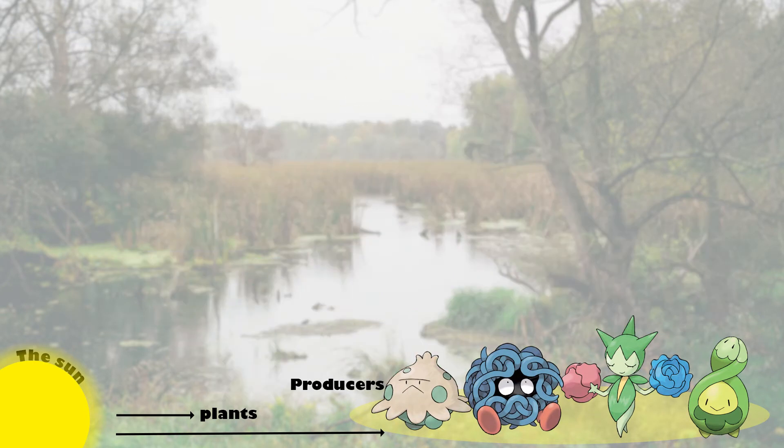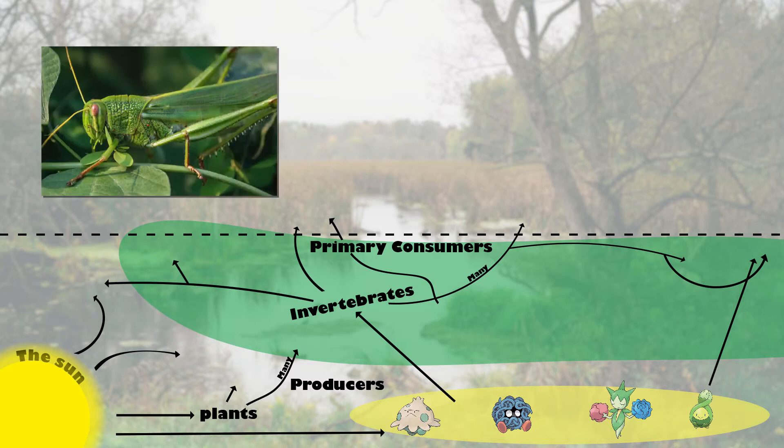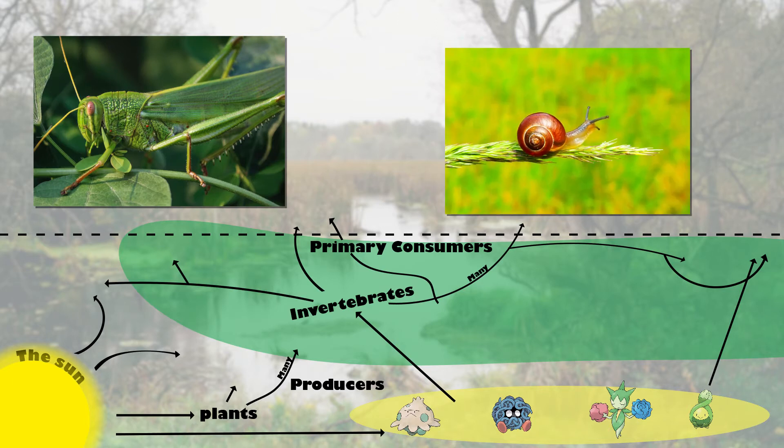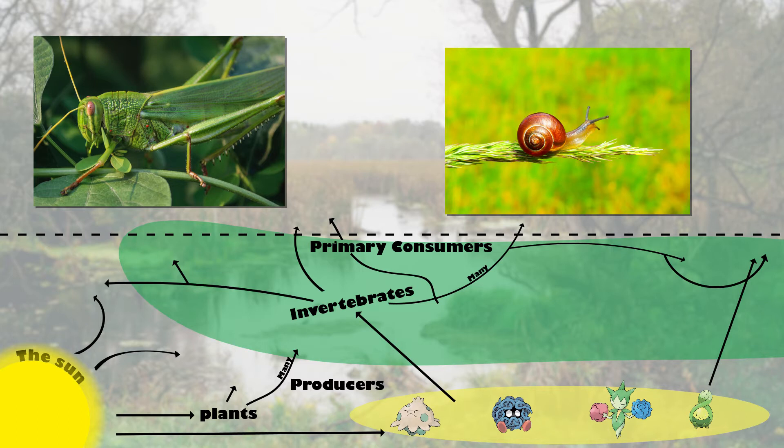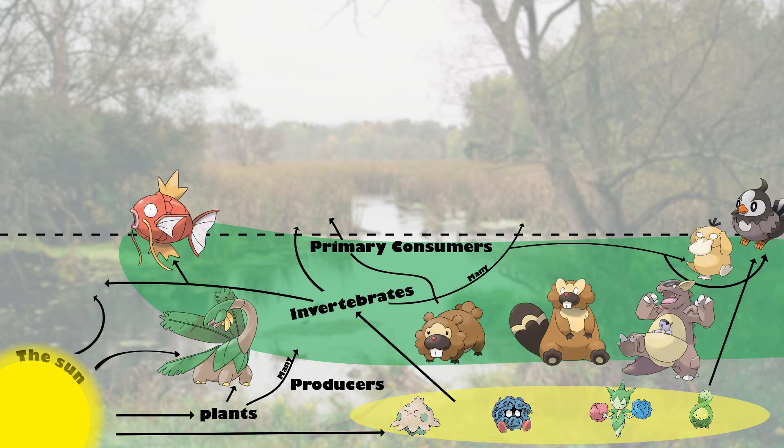The next level of our food web belongs to our primary consumers — things that eat plants and some plant-type Pokemon. In a marsh, most of this level is occupied by invertebrates such as insects or snails. Animals are seen multiple times in the Pokemon universe, so they would be an integral part of this food web. Primary consumer Pokemon in the Great Marsh include Psyduck, Magikarp, Tropius, Bidoof, Bibarel, Starly, Kangaskhan, and Paras.